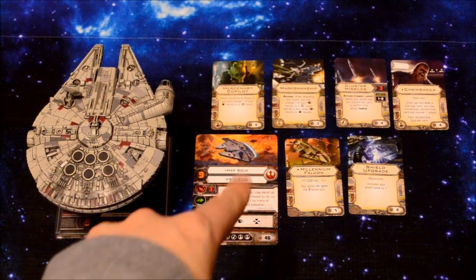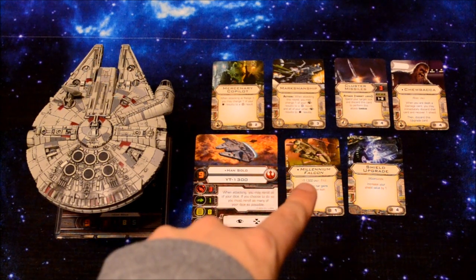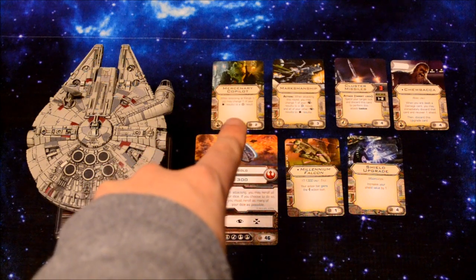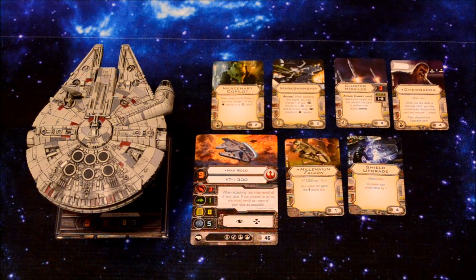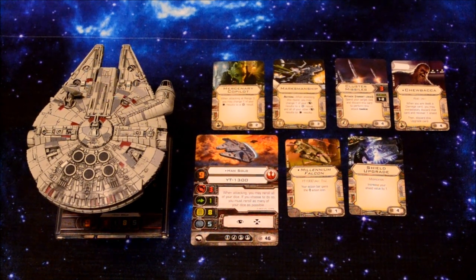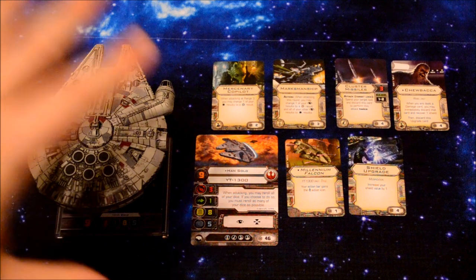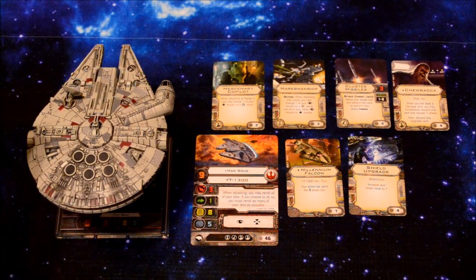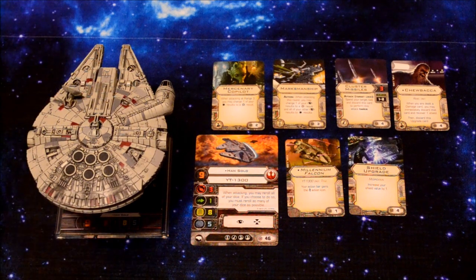Vinny's YT-1300 is being piloted by Han Solo. He has also turned his YT-1300 into the Millennium Falcon. He also has the Mercenary Copilot, Marksmanship, Cluster Missiles, Chewbacca, and Shield Upgrade cards. Our point cap is 65, and both of us have 65 points exactly. I've also published videos on both the Millennium Falcon and the Slave I expansion, so check those out if you have any questions.